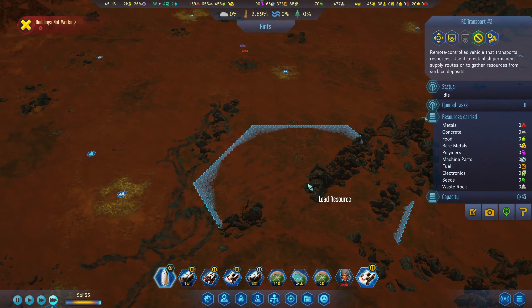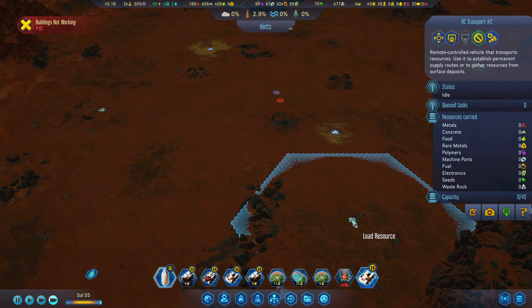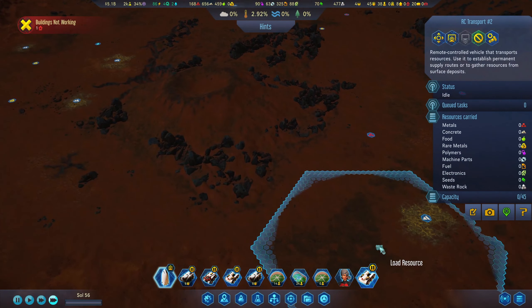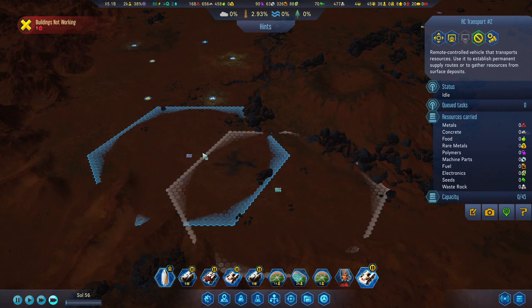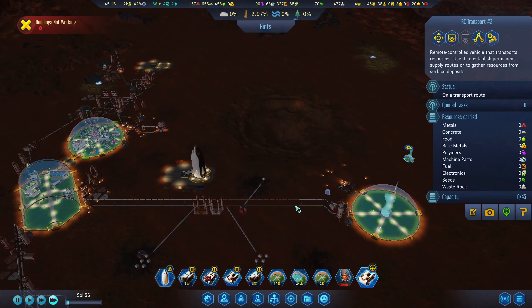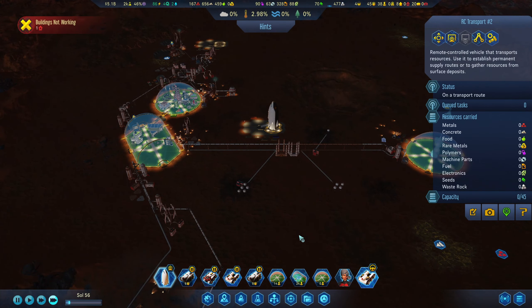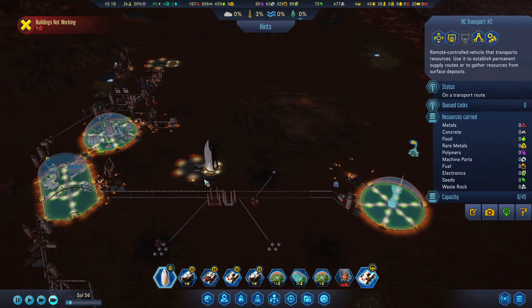And now we have another one which we can try to find some more metal. Let's load you with all this metal that I found around here. And now I'm lost because I can barely see it. Metal — and then all the way back. I know that this is pretty far away, but at least we have one of those going back and forth, making sure that we have all the resources we might need. And we are low on resources as well, so it makes sense.